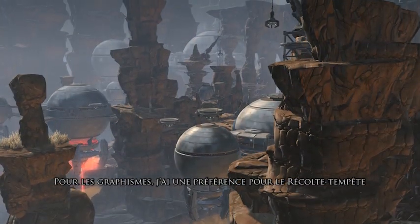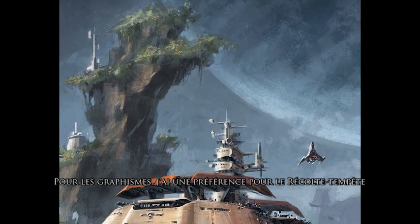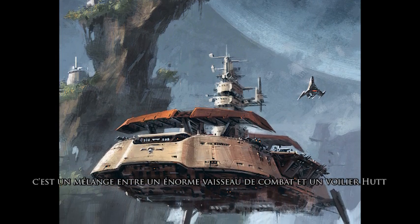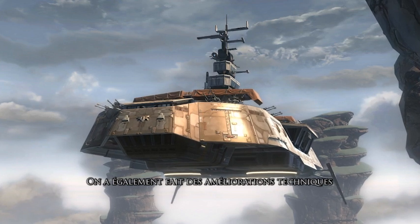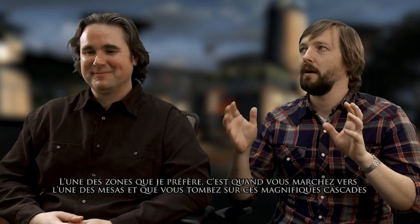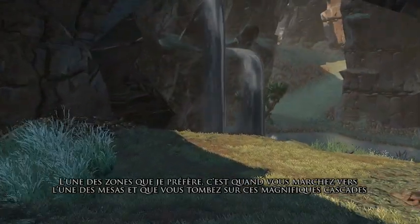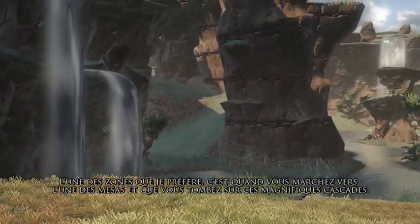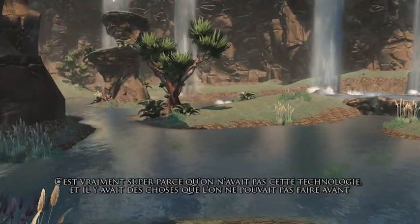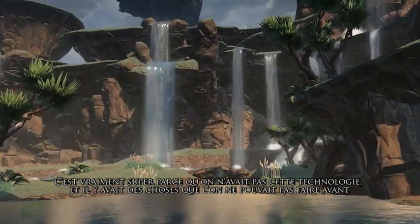For the art, my personal favorite is the storm carrier — think of a battleship mixed with the Hutt sail barge. We've also got some technical enhancements. One of the areas I really like, there's a part where you're walking around this mesa and these beautiful waterfalls are just cascading down. I think it's really neat because it's technology that we didn't have before — we weren't able to do this before.